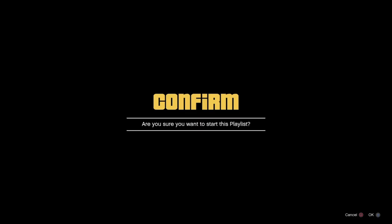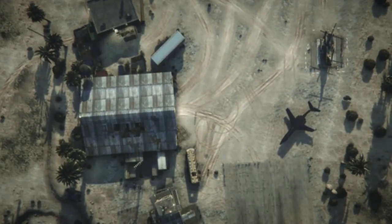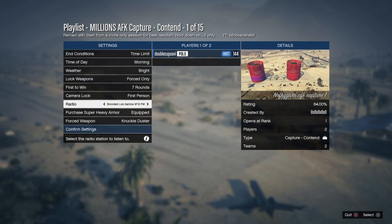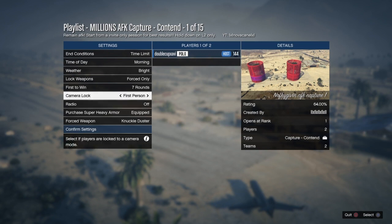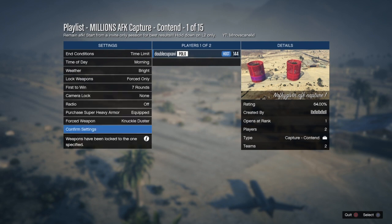This might be a limited-time boosting method, so abuse it while you can — nobody can say exactly how long it'll be around. Most importantly, make sure you have 'First to Win 7 Rounds' set like this. Everything else you can leave as is, other than setting the camera lock to None. First to Win 7 Rounds — other than that, go ahead and invite your friend.